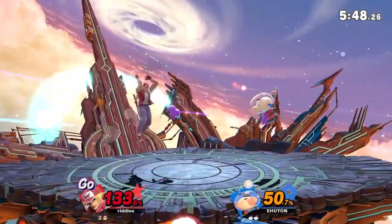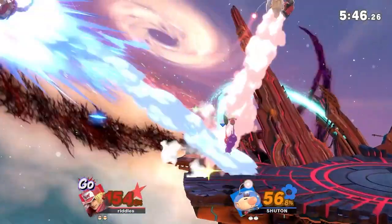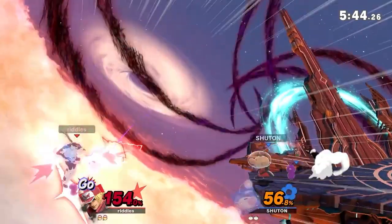Spot dodge after the back air as well. Spacing around — are you going to get the landing? No, crack shoot. A lot of mobility there. That's definitely something Olimar does not have.